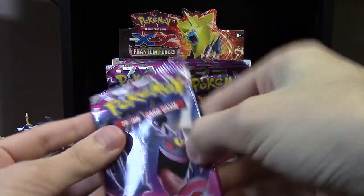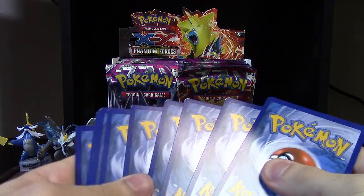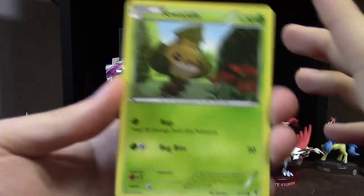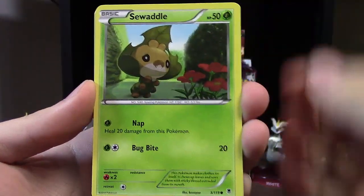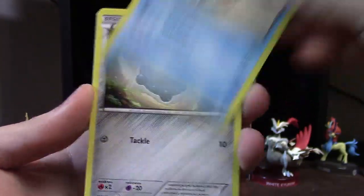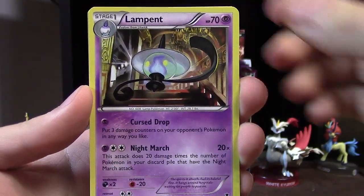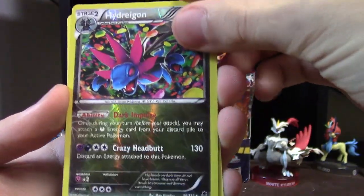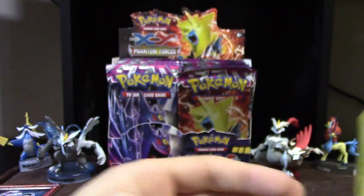Next up, the Gengar pack. I'm really hoping for a couple of Feraligatrs and Crobats because I want to make a deck based around them. I would also like a Mega Gengar or an Aegislash EX. We've got Sea Waddle, Chansey, Goomy, Krabby, Bronzor, Bulldor, Versus Seeker, Lampent — Chandelure's in this set too, I didn't know that. Hydreigon reverse holographic — that's a really nice card even if I'm not a fan of the Dragon type. The rare is Swala.